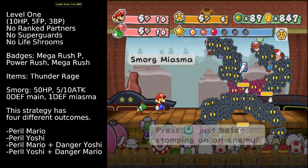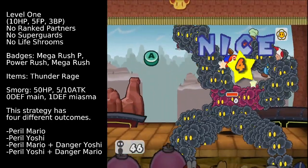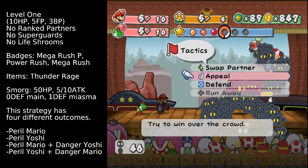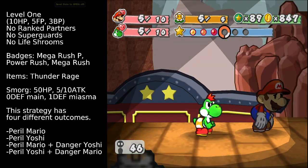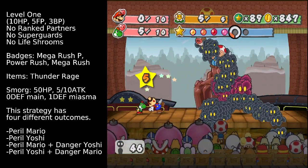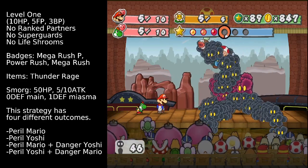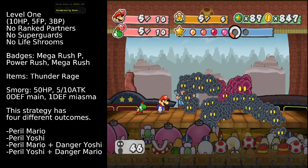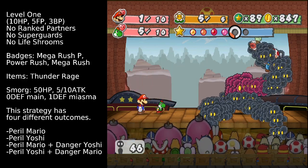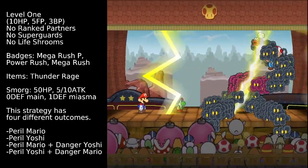Let's rewind the fight a little. This is the turn where we got hit — both partners got attacked once. We're going to do the same thing, and we want Mario to get attacked this time, so we can see what happens in that scenario. We also need to guard the attack. Since Yoshi isn't able to deal damage, Yoshi needs to use the Thunder Rage to take out the remaining Smorg tentacle.